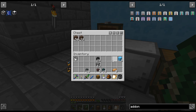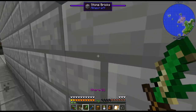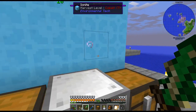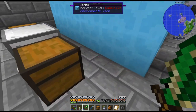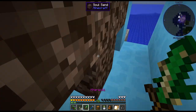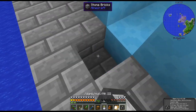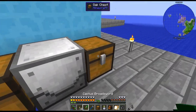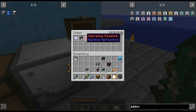Alright, here we go — spawning the wither. Hopefully nothing gets broken. Alright, something happened. Broke some blocks — probably because I didn't have the door on. But alright, there we go. There is another star and wither ash. And this soul sand wasn't supposed to be there.